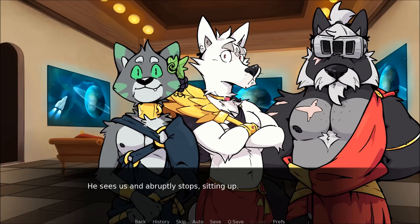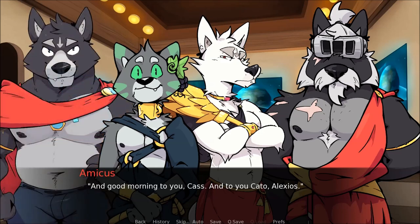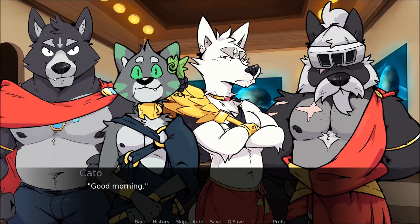He sees us and abruptly stops, sitting up. Cato stops talking and looks over at us. You're late. Good morning to you, Cass. And to you, Cato, Alexios. Amicus turns to Cato and the small cat creature, bowing to both of them. Good morning. Morning, Amicus. The cat, Alexios, nods at Amicus with a smile. At the same time I see Cassius tug on a gold collar around Alexios's neck. It isn't very much, but Alexios immediately drops the smile from his face, looking down.